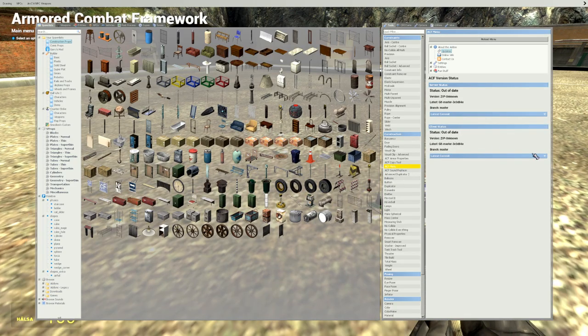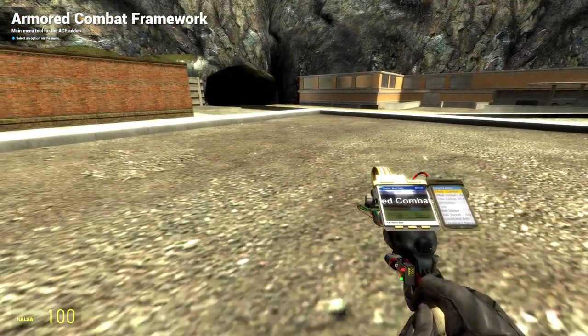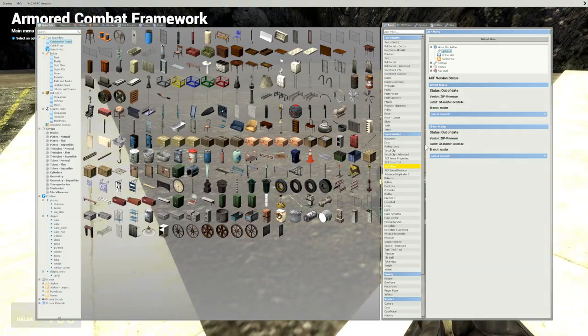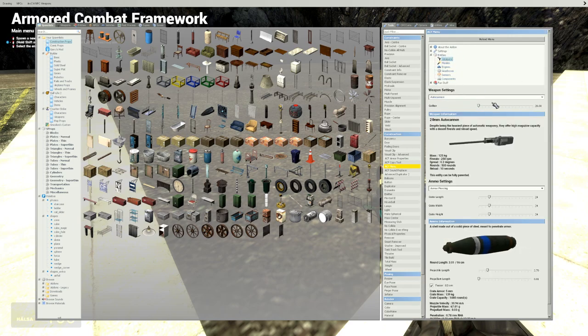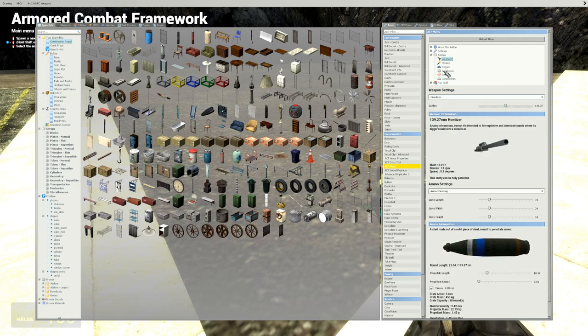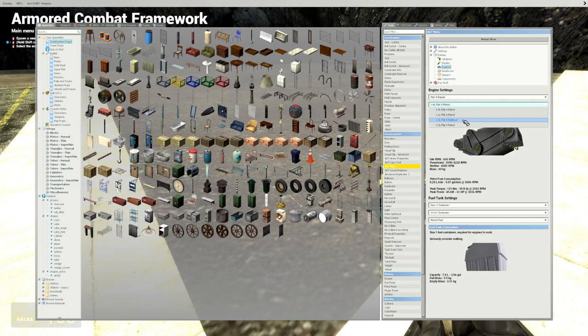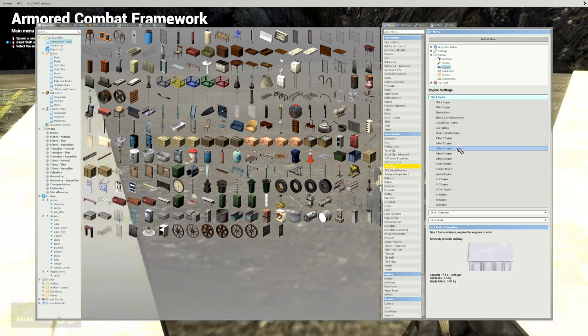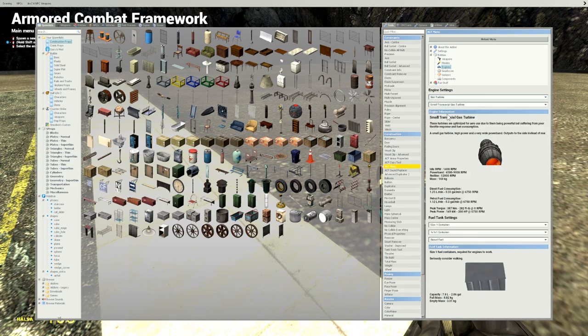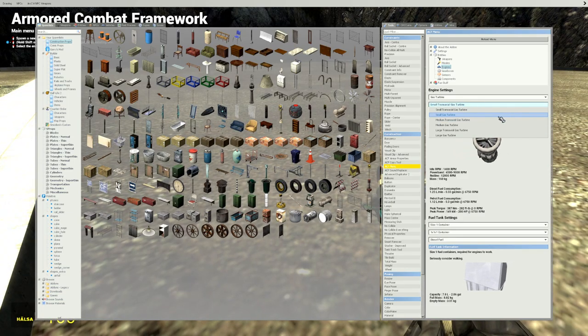As shown in the previous episode, ACF3 is the new version. It just got updated but there was another update not long after — not a big one, but whatever. ACF3 has some new items and requirements. For example, the caliber is now a slider — you can have any caliber without selecting between fixed gun types. For engines it's still similar: you have multi-fuel and regular petrol ones, gas turbines and stuff like that.